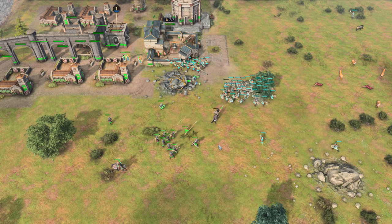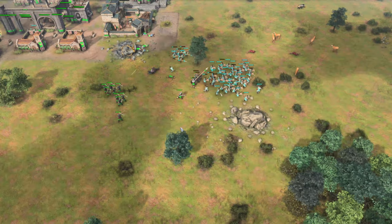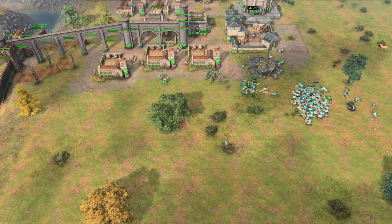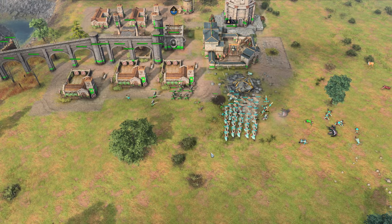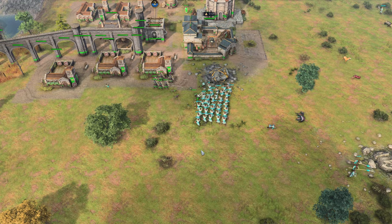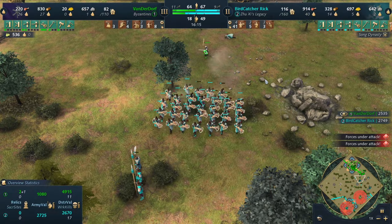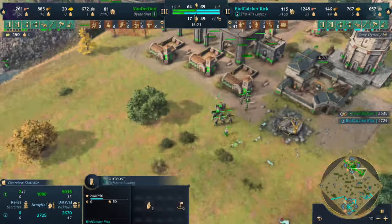Another attack is coming out onto the second TC — 41 Chukonu, 11 spear, 7 early palace guards. About five or six villagers went down there. Not enough units for VanderDwarf to clean this up efficiently. He needs mangonels at this point to deal with the critical number of Chukonu that can run up to the Varangian guards and essentially one-shot them. These archers are just getting completely dismantled. But the critical mass of Chukonu has diminished, so the Varangians are standing tall a little longer.